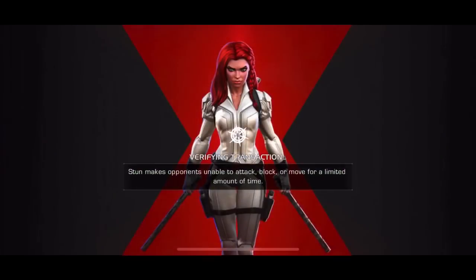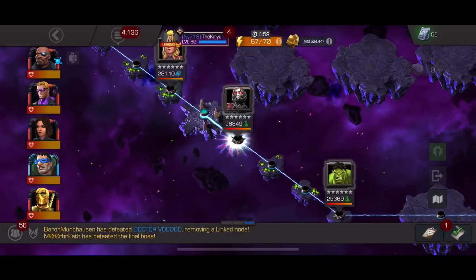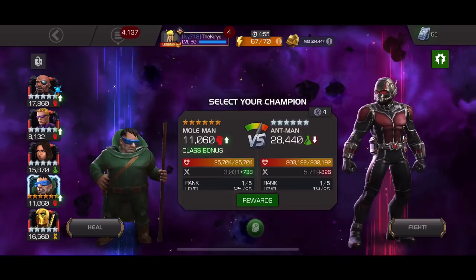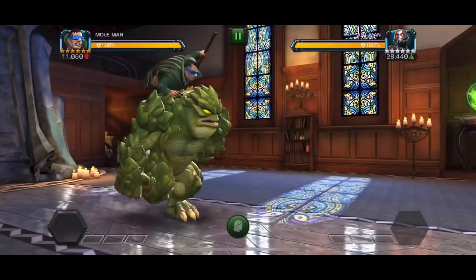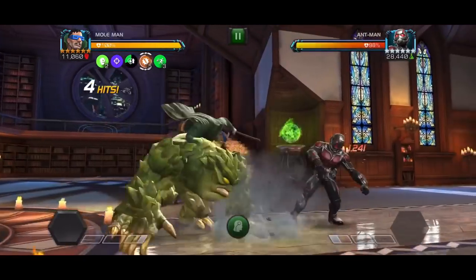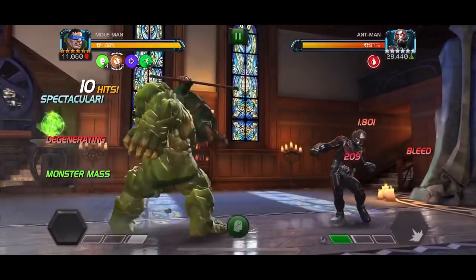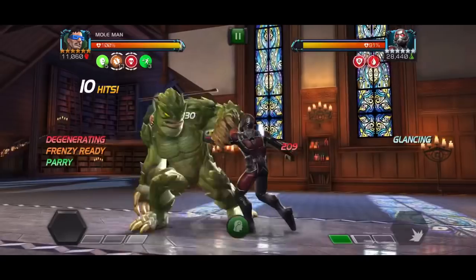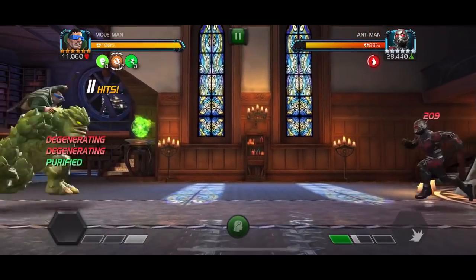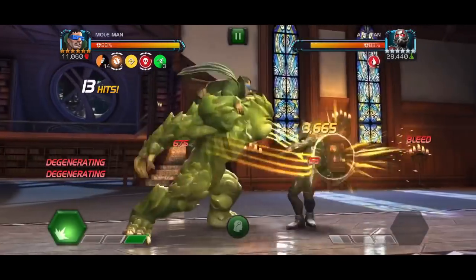Hello guys and welcome back to the channel. Today we're going to be having a bit of fun with Maulman on Icarus lanes. As I mentioned in a previous video, it seemed like Maulman was pretty much perfectly designed for Act 7, Chapter 1, Quest 1 beta map with buffed EMP modification and Icarus lane. I realized I should just bring Maulman to the Icarus map we already have in Act 6.2 and see how he does overall.